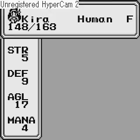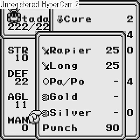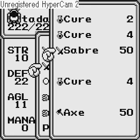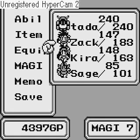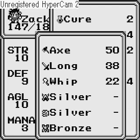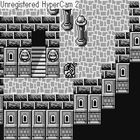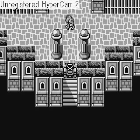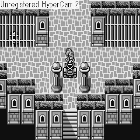And we receive a Saber. I think I'll give that to my robot — 19 Agility, not bad. You want to give really expensive stuff to your robot because he can use it as many times as you want as long as you restore it, and it'll give him a huge stat boost.